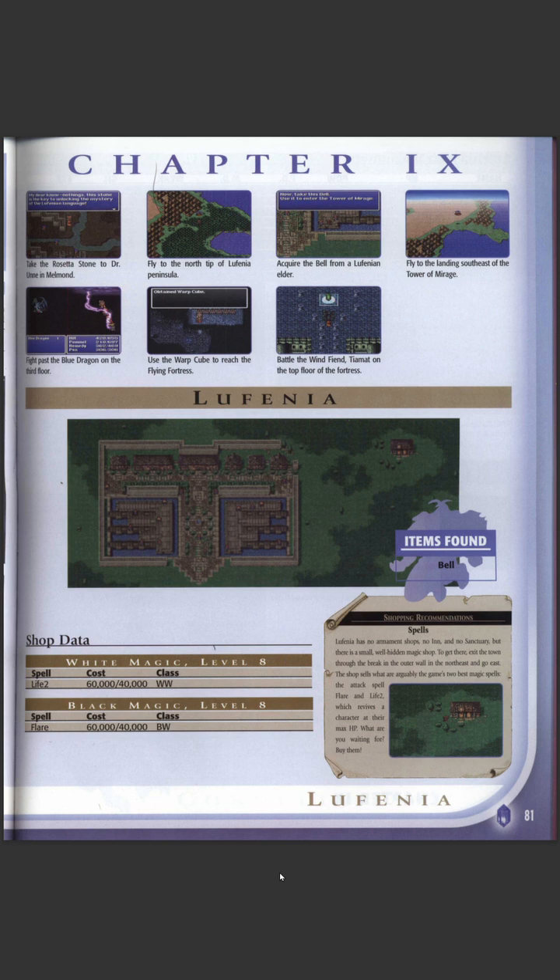More watery dungeons and Kraken. The Leiutia area is interesting because you need to park the airship a long way away, do a long distance walk, and when you get there they all speak their own language. You have to get a translating thing from Dr. Unne. There's no inn, no sanctuary to revive, but there is a hidden spell shop in the distance that sells two level eight spells.